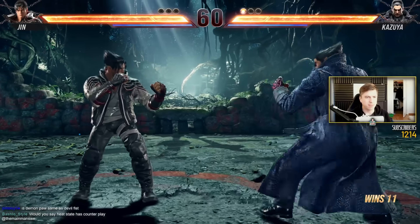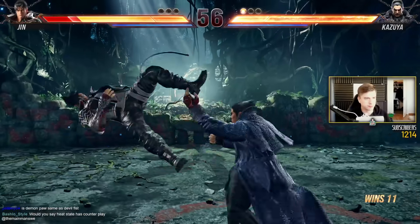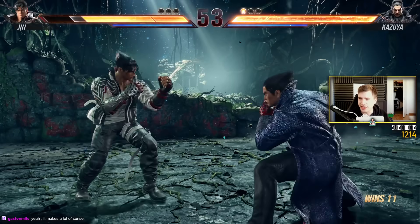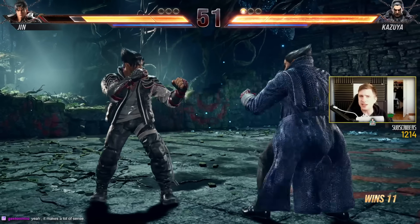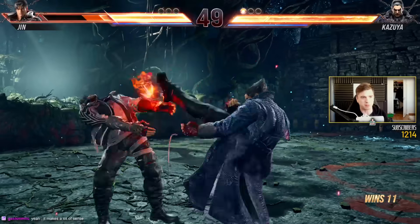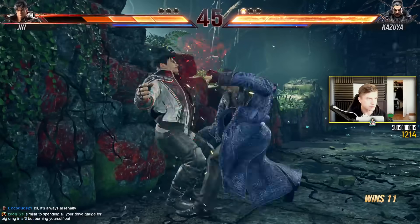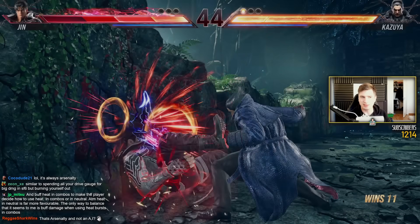So again, I get a launch. I don't use my heat. And the reality is, the scaling when you do a heat burst in a combo is severe — you just don't get that much more damage. That's a lot of damage. I still have my heat.